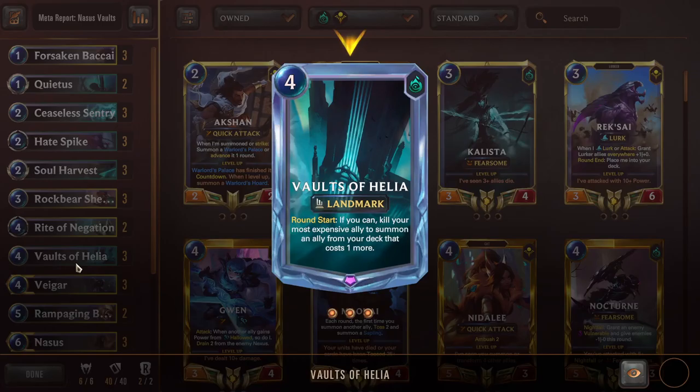I've covered Vaults of Helia before, so to quickly run it down: Vaults itself is a landmark and the cornerstone of the deck. It says round start — if you can kill your most expensive ally, summon an ally from your deck that costs exactly one more. This allows us to do something called mana climbing, going from one mana to two to three to four, getting out units of ascending mana cost. This is really good if you can play Vaults on four and immediately have a five-cost unit, because then it eats the five-cost and summons a six-cost unit.